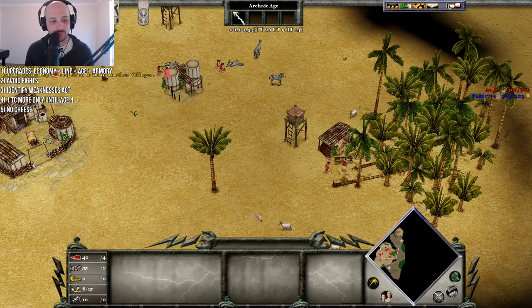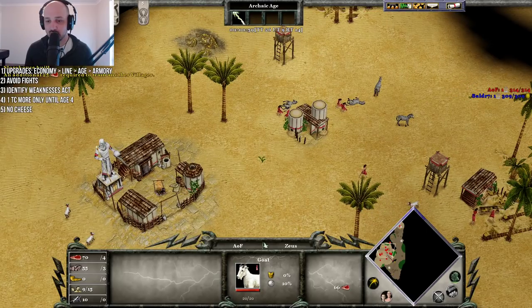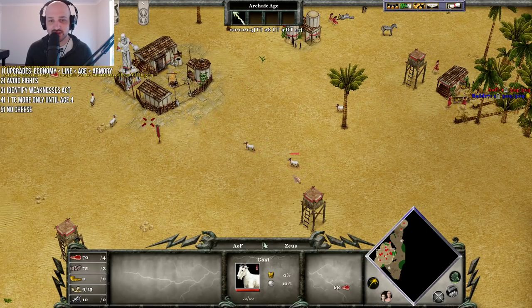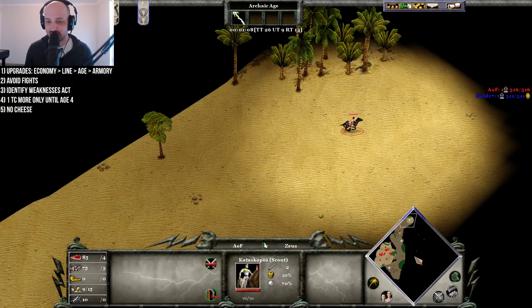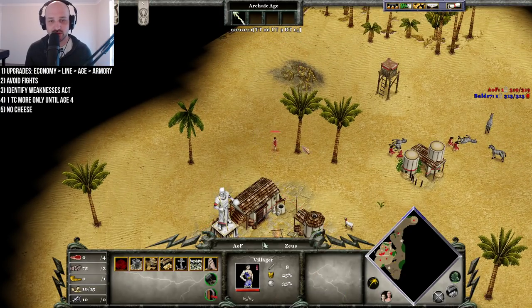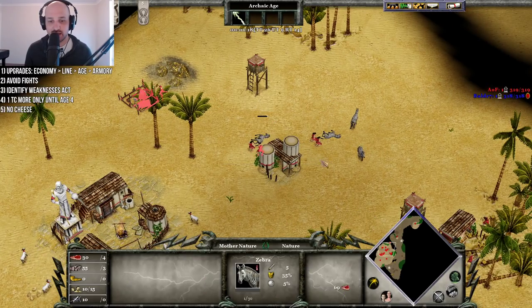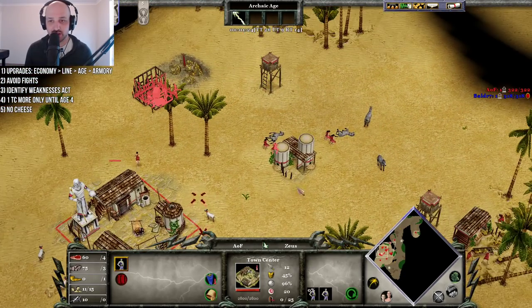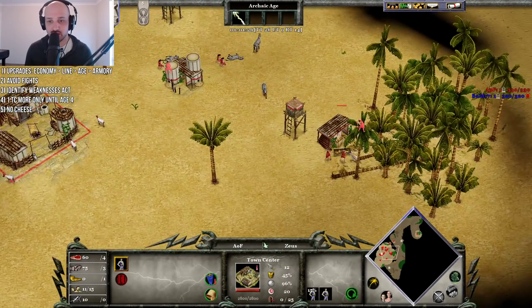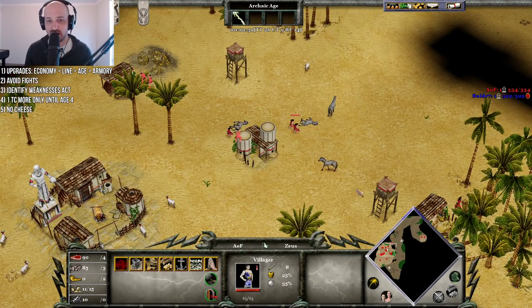Go three villagers on wood and then we'll go villagers over onto this gold mine. It's just a standard build here for Zeus. If you guys have seen the build order video, the Hyper-Modern 2 Town Center, it's gonna look similar to that. But we are short 200 food, so what we're gonna have to do is instead of sending villagers to this pack here, we're gonna have to go over here. We'll put four to five villagers over to that spot.